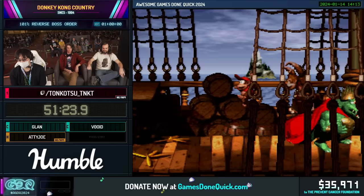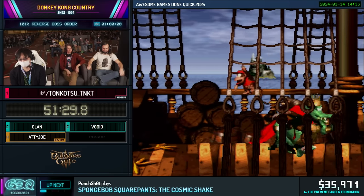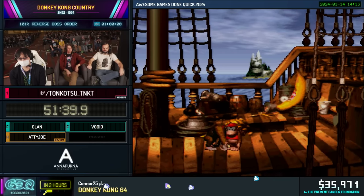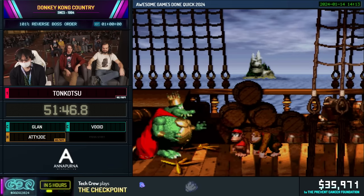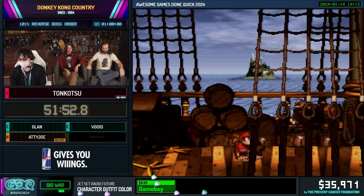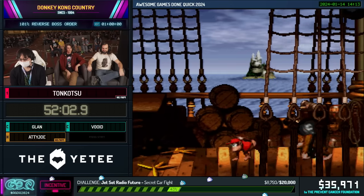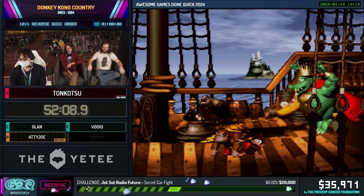That's K. Rool — throws his crown, bounce on him. The only thing you can really do is bounce on him as soon as possible, otherwise it's basically RNG. This fight is lame. Well, it's the hardest boss in the game, allegedly. Last boss, hardest boss.